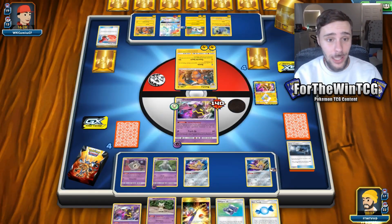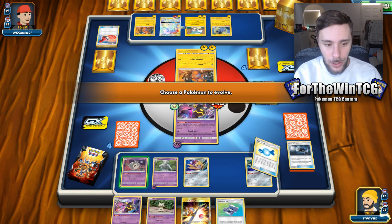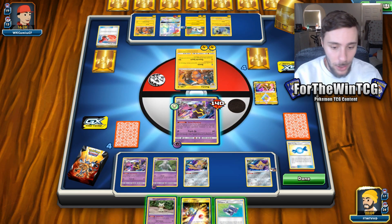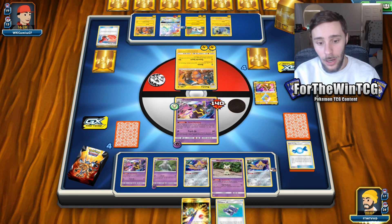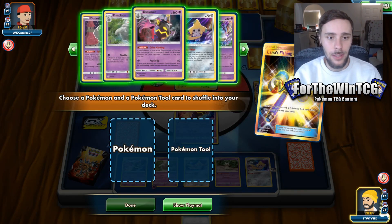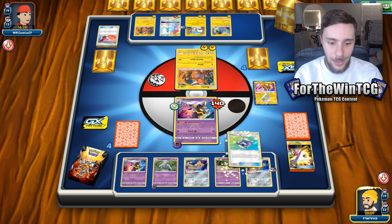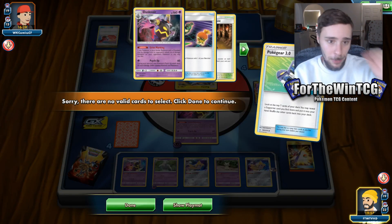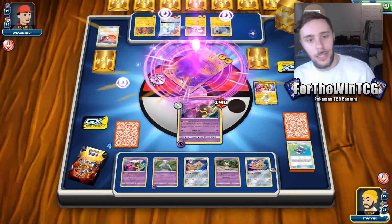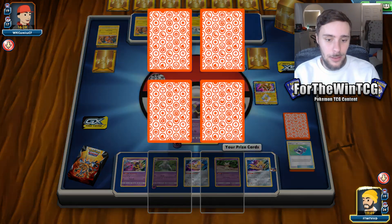They're not going to take the KO because they attached the fire energy for the turn, which is questionable. We're going to rare candy and take this opportunity. Just in case they have a Dedenne or something — I'm going to drop this Mimikyu. We're also going to recover another Dusknoir with Fishing Rod and a Spell Tag. Maybe I should have Pokégear'd first — yeah, that was a misplay. But we do take the KO, thanks to the increased damage output.